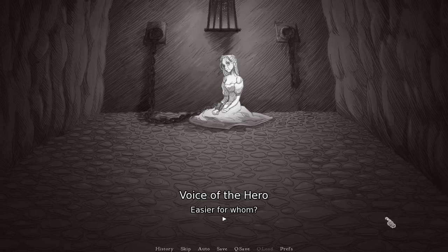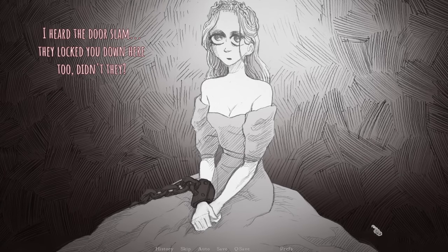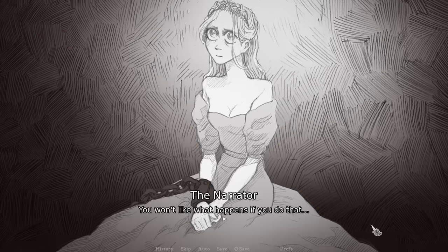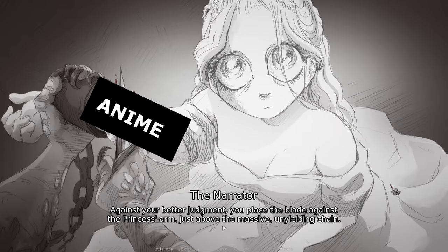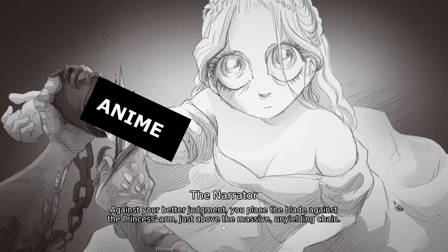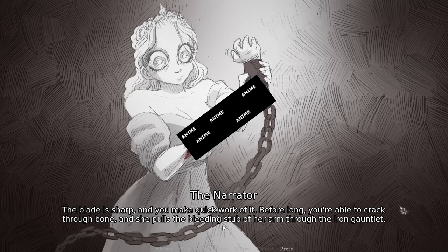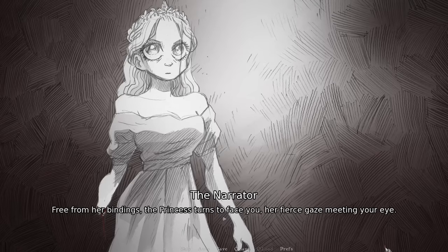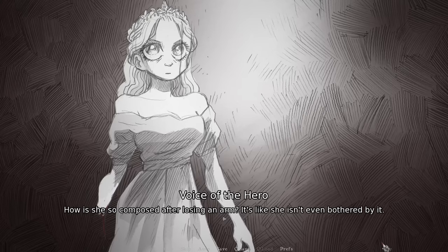'No, I'm the spirit of rebellion — can't listen to you.' 'Easier for whom?' 'Easier for everyone.' 'I heard the door slam. They locked you down here too, didn't they?' 'The knife — pick it up and cut me out of here.' 'You won't like what happens if you do that.' Against your better judgment, you place the blade against the princess's arm just above the massive unyielding chain. You cut into her flesh. The blade is sharp and you make quick work of it. Before long you're able to crack through bone, and she pulls the bleeding stub of her arm through the iron gauntlet. She didn't so much as utter a sound.